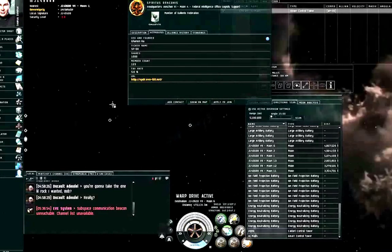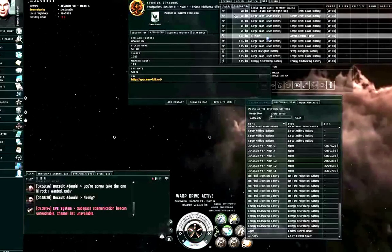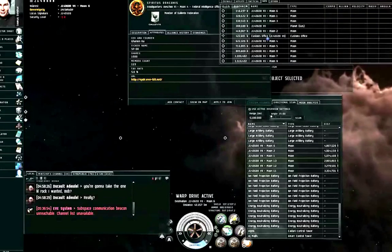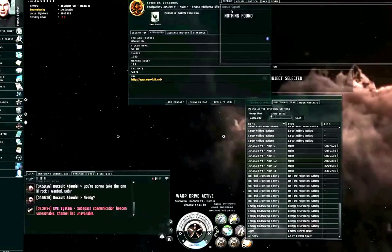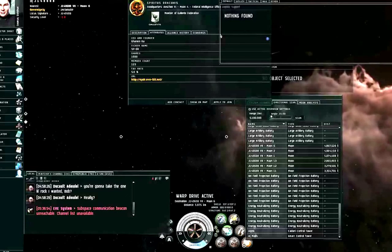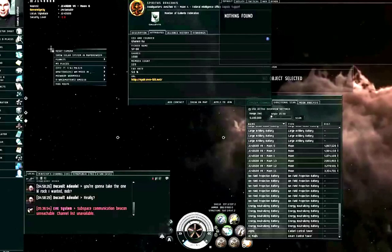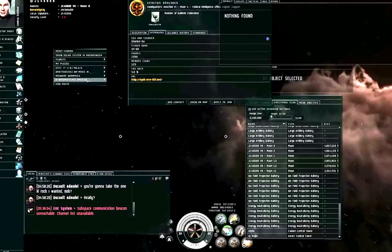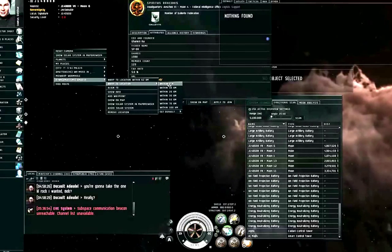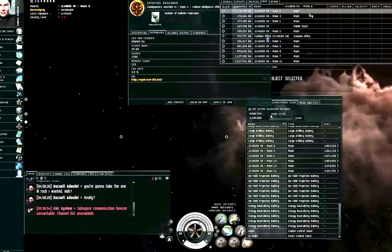Warping to moon 2, there's the Caldari control tower with no force field either. Left-click, show info: it's a different corporation — Trident RMBK. I'll bookmark this location as 'CT - Planet 7, Moon 2, Alpha.' I now have bookmarks for the two control towers I spotted. This is a small solar system — all the planets are within directional scanner range of each other. That's why it's very important to bookmark the wormhole.